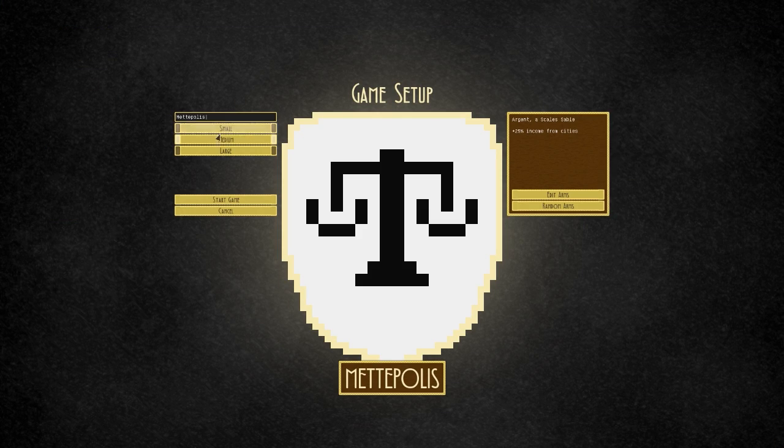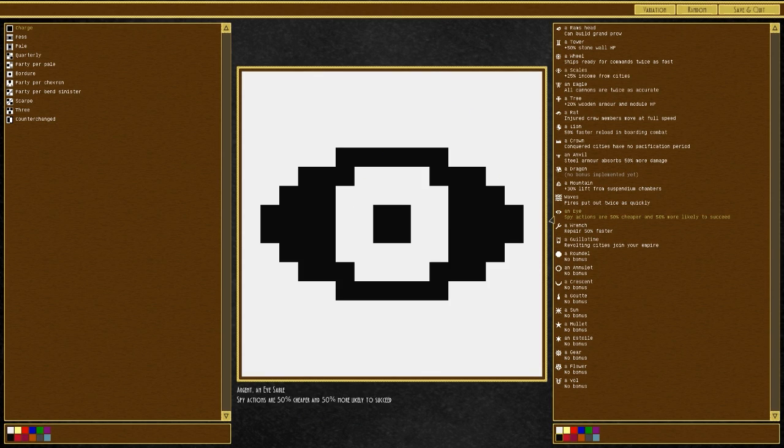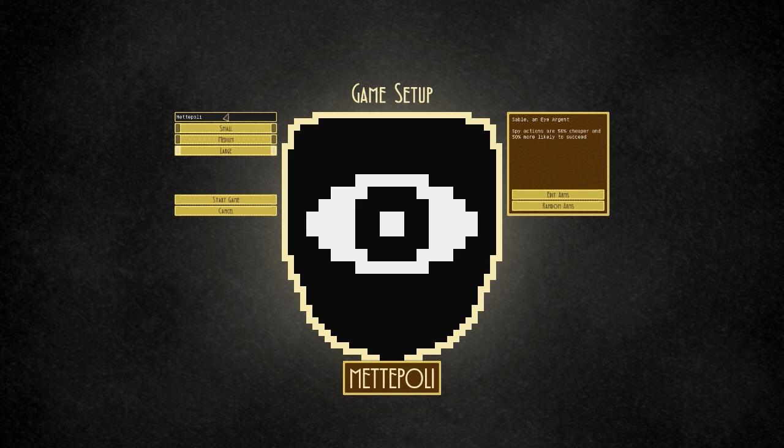We're going to jump into a new game on a large map. We're editing our coat of arms — we normally use the scales as standard, but I think I'm going to use the eye, which gives spy actions 50% cheaper and 50% more likely to succeed. We'll do a lot of spying. We'll change it to a black flag with a white eye, save and exit, and call our home base 'Generican' again.